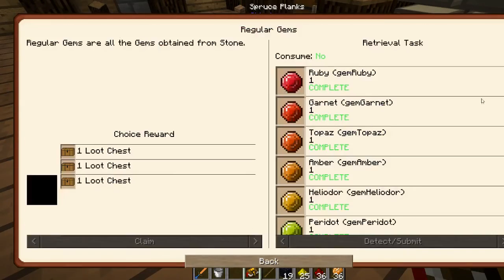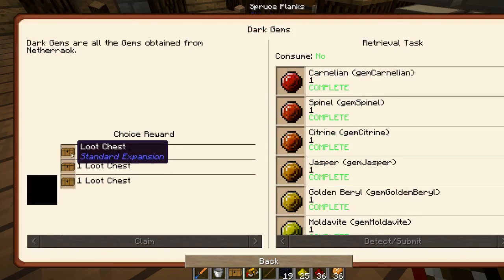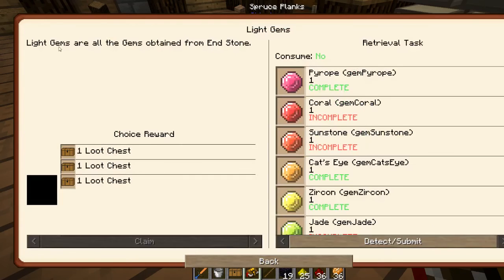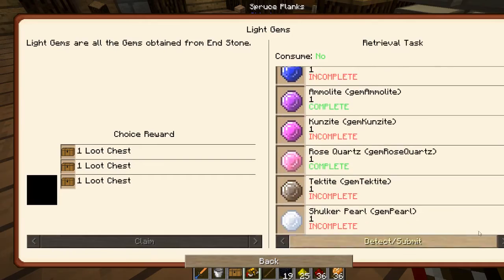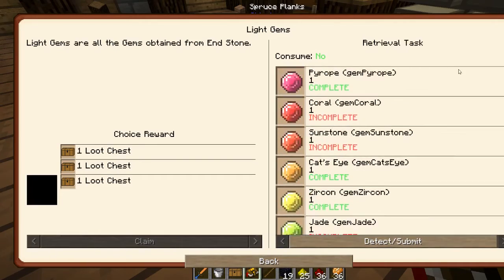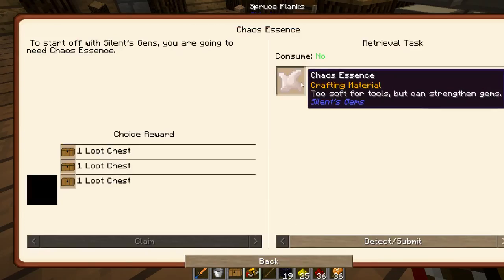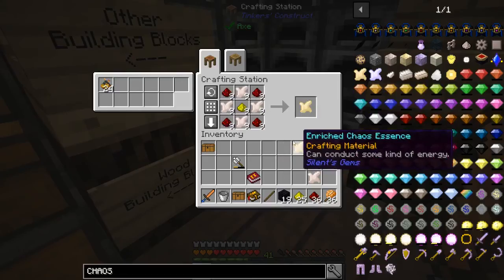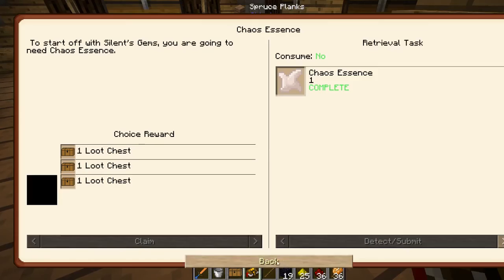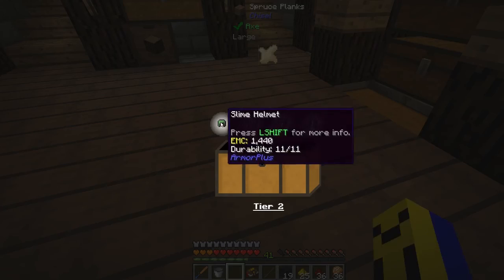I've already done the regular gems, so we can claim that. I made some netherrack and got all the dark gems, so we can claim that. These come from endstone, which is really hard to make, so I didn't get all of them, though I did get some. The chaos essence you can get, and then you craft it like this into enriched chaos essence, which completes this quest as well. So we can claim that and open our loot.